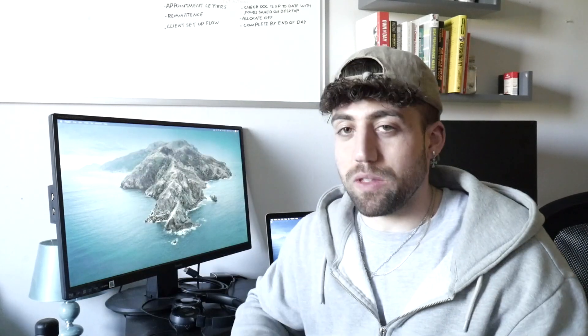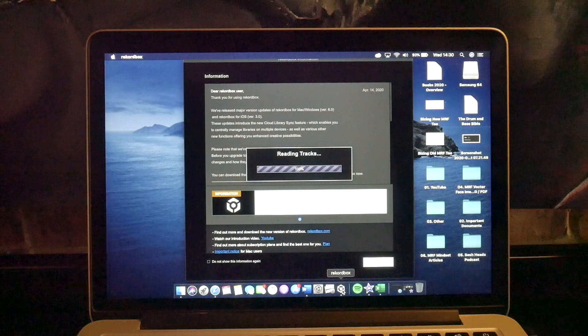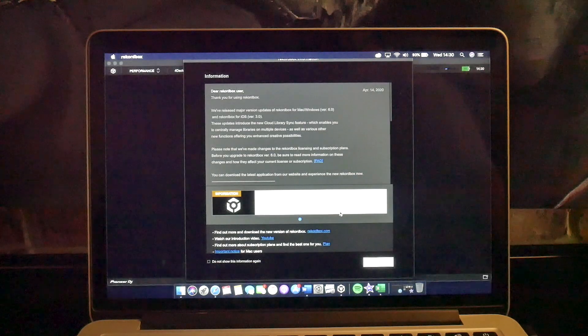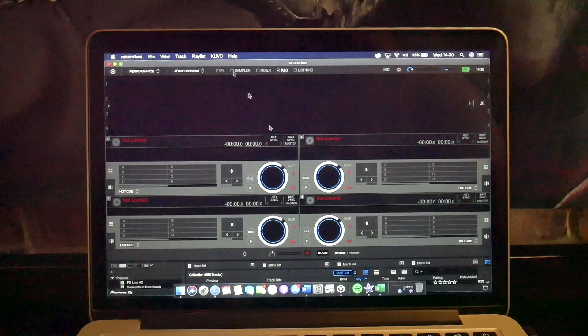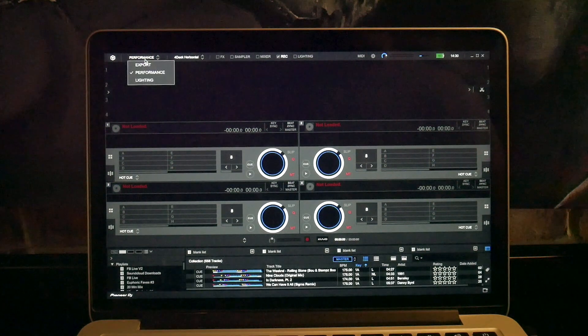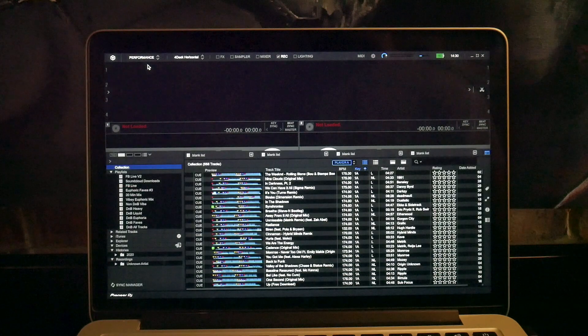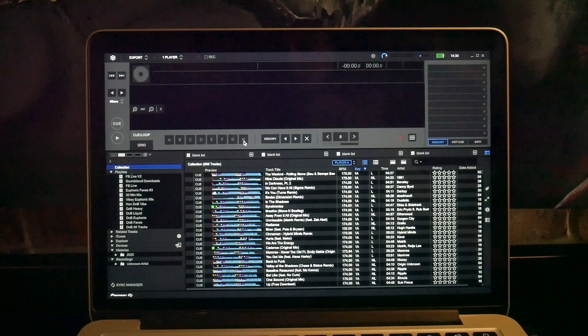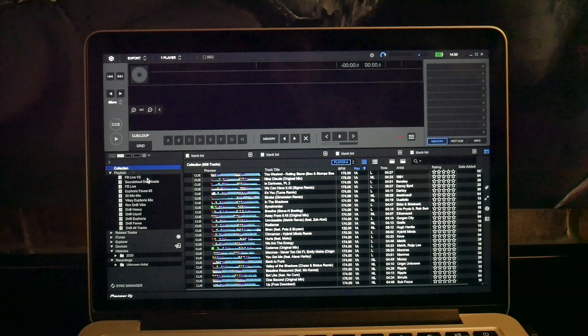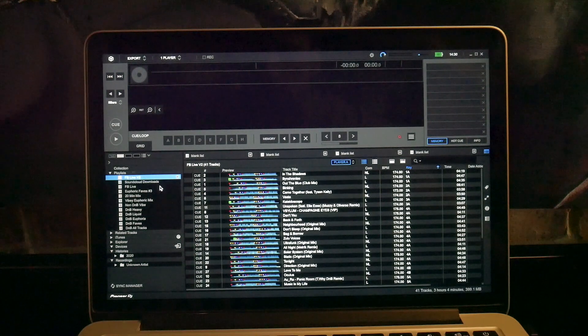I did make some bullet points just now to make sure I remember to cover everything, and I'm going to be overlaying some footage. So the first thing — first things first — when you go into Rekordbox, make sure you're in export mode. You should always edit your tracks in export mode, so whenever you're adding cue points to them etc., this is where you do it. And always edit the tracks in your collection, because that will edit them everywhere — wherever they appear in your playlists, it will automatically edit them across.